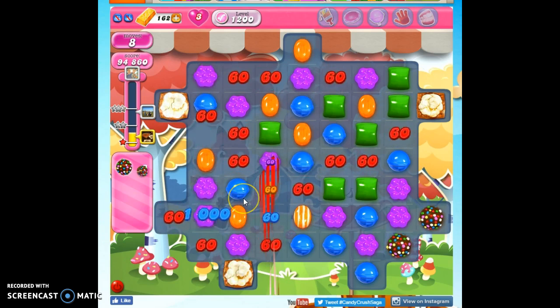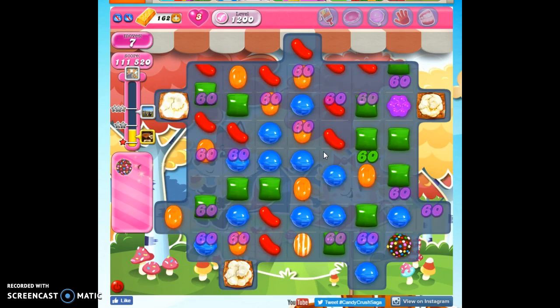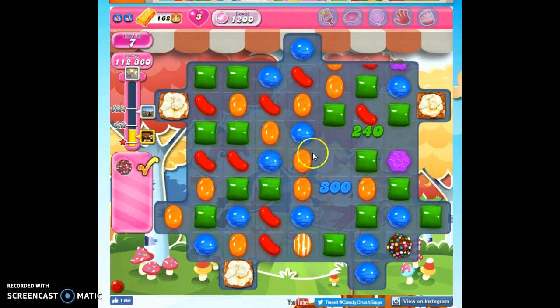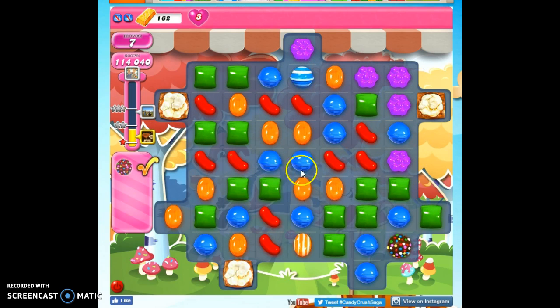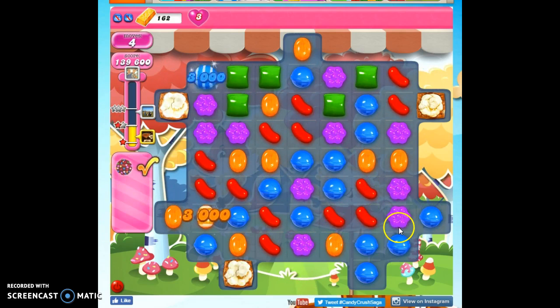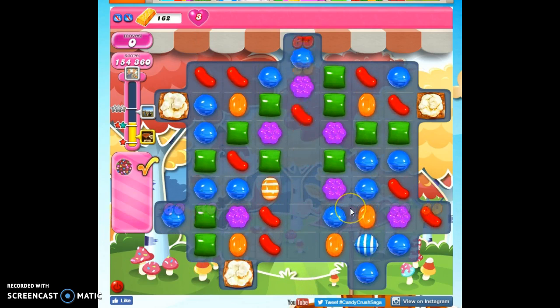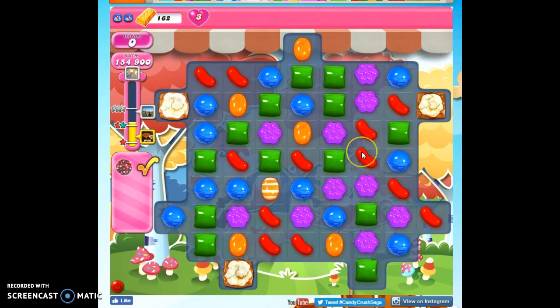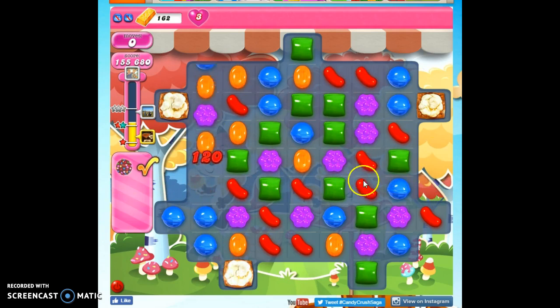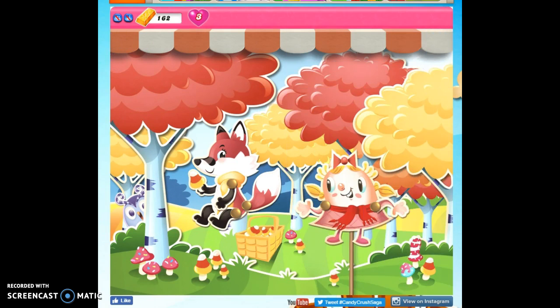If you're struggling with this, what you need to do is bring in a lucky candy — that pink checkmark candy — because that will create some lucky candies on the board, and lucky candies always correspond directly to order fulfillment. So when you open them up, they'll be color bombs. Otherwise, use this as a practice ground to make these specials and create these color bombs. Notice I did it without popping all the popcorn. If you want to see more videos, you can subscribe, and as always, thanks for watching.